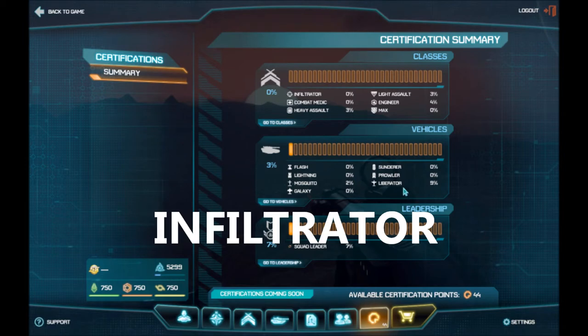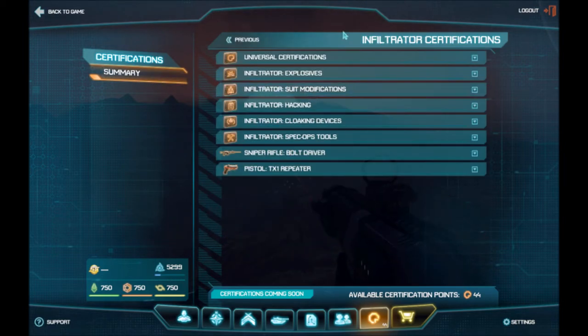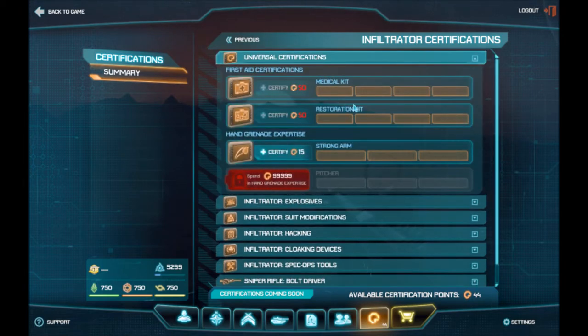Certification points, same as what I showed on the vehicles, applies to the class as well. For the Infiltrator, it has special things like hacking and stealth, but a lot of the classes have these universal, similar ones. The universal one is purely what it sounds like — you just unlock for everything.